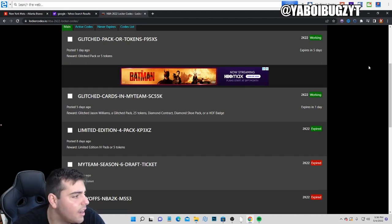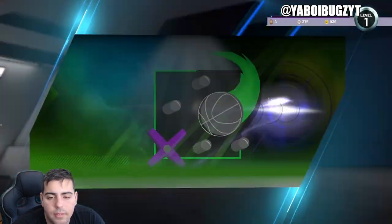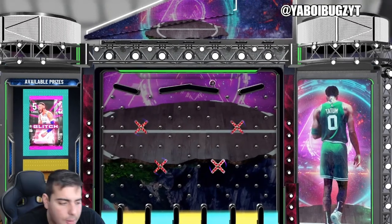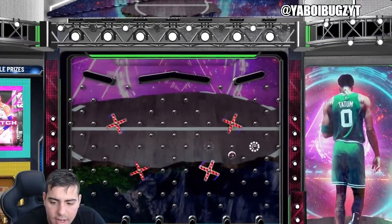Here it is — F9-5X-S. There it is boys, type that in. Let's see what we get — we got a glitch pack, going for that blue. Let's see what we can do. Every other result is a glitch pack. Let's see exactly what we get. Hopefully you guys get the pack as well.